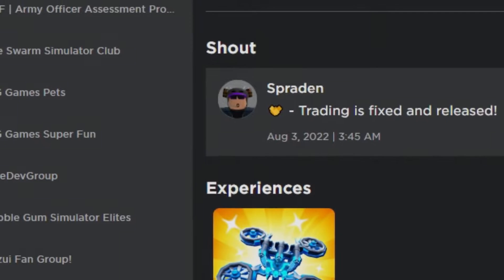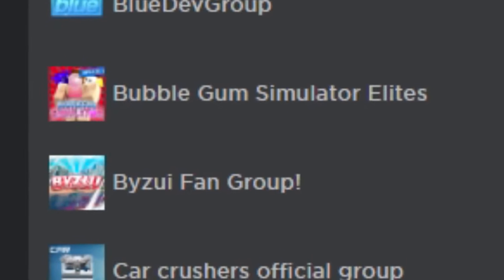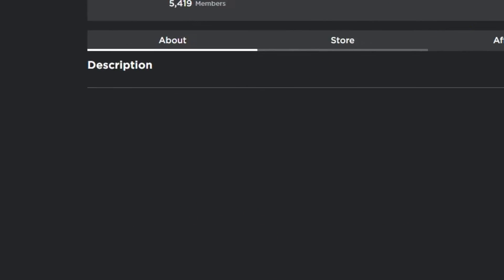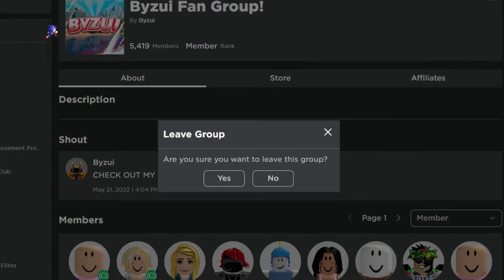Being in the group gives some benefits, so let's join group. I guess I'm full of groups — I don't even know why I'm in this. Let me leave group — yes.